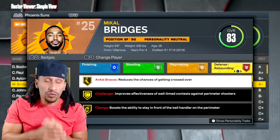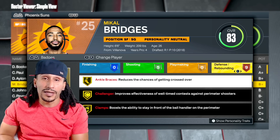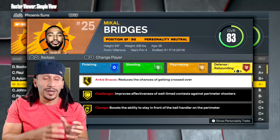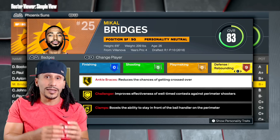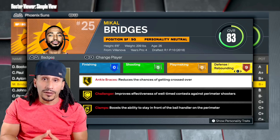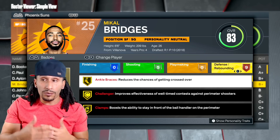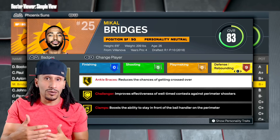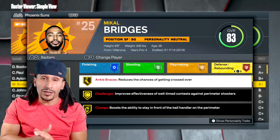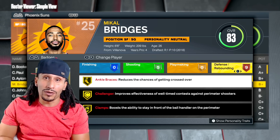So I took to the rosters and tried to find some of the best defensive players to see if they had Interceptor at a super high level. The reason why I do this is because we could get a better understanding of what 2K thinks of badges and how the 2K development team feels about particular attributes. But throughout my search in today's rosters, I couldn't find one player with Interceptor at Hall of Fame.